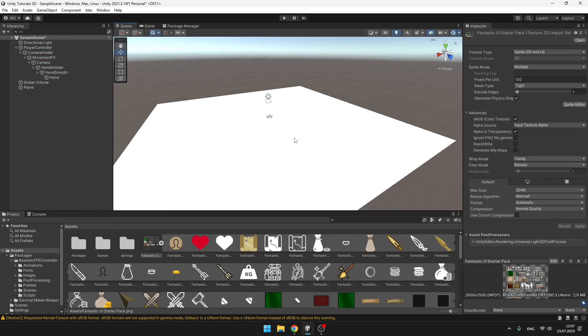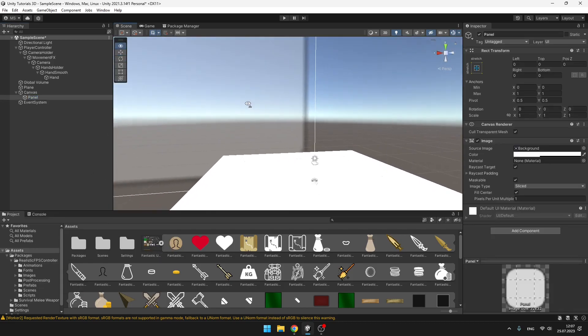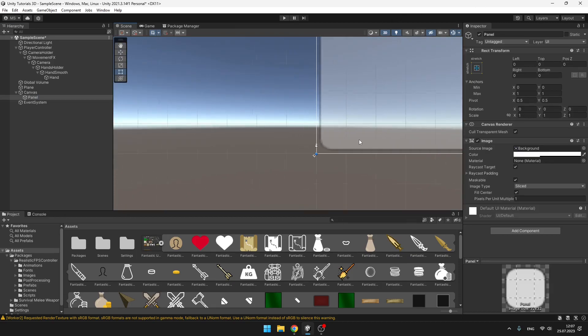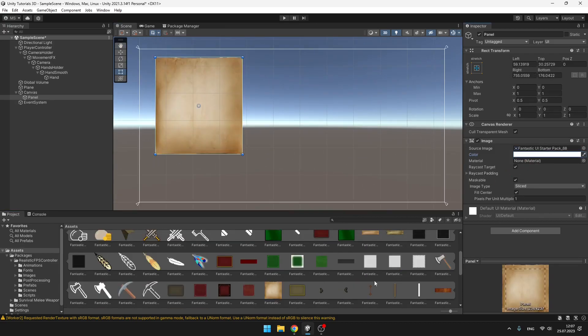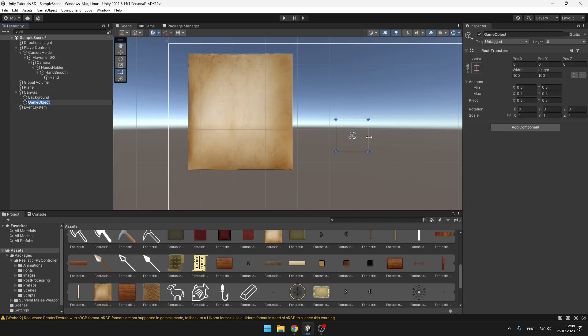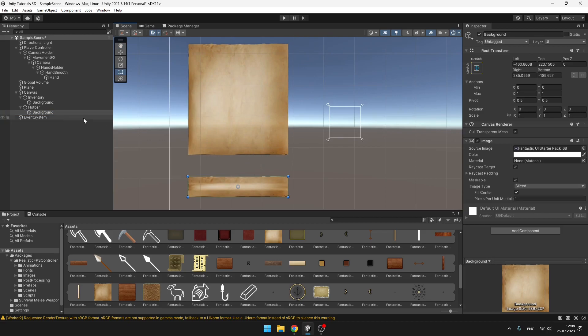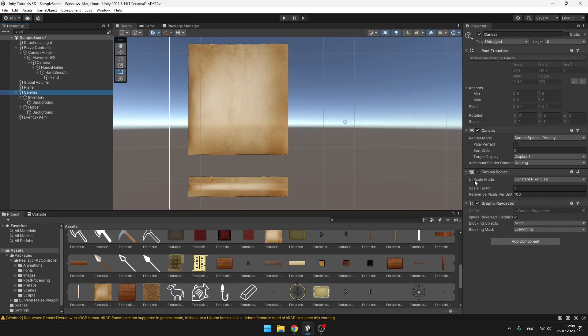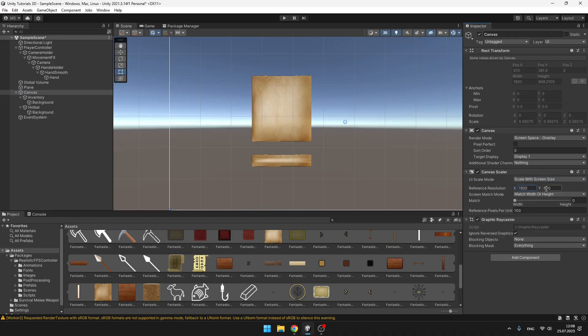Next we'll begin creating the simple UI. Right-click in the hierarchy, go under UI, and we can begin by creating some background using a panel. Switch to 2D mode and set the source image to one of the textures. This will be our background. Also don't forget to set the canvas scale mode to Scale With Screen Size so that it looks the same on all devices.